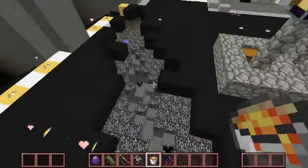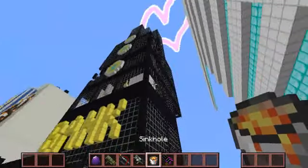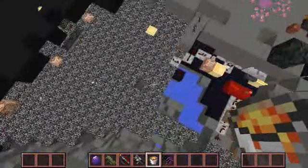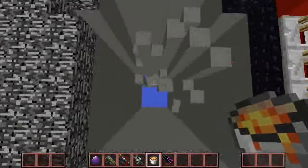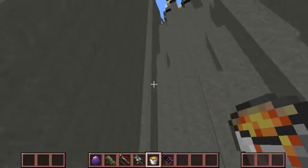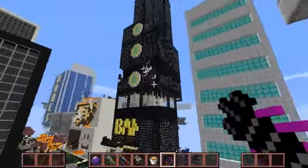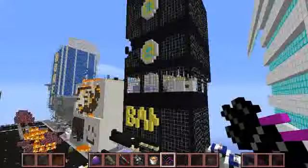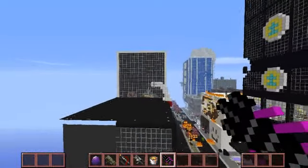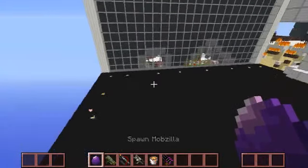Oh, there we go. Here we go. Let's get a sinkhole as well. As you can see, this does really quick destruction — just makes a giant hole down into lava. Let's get the Ray Gun and start to shoot. The problem is, once I start firing, I just fly back a bit. That's really annoying. Mod creator, you need to change that — make it so that we don't fly back.